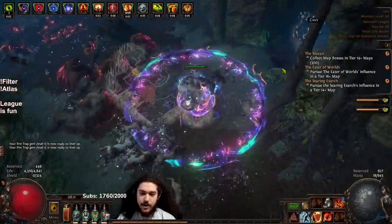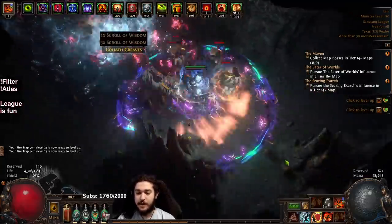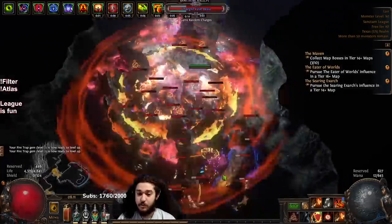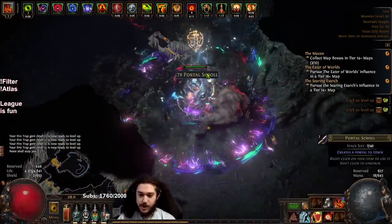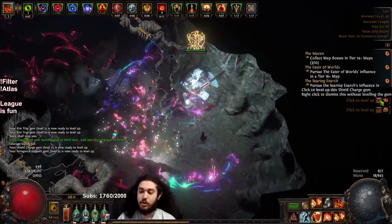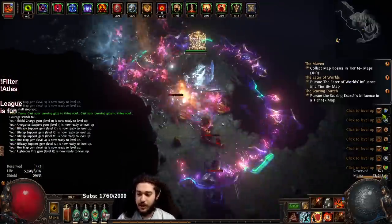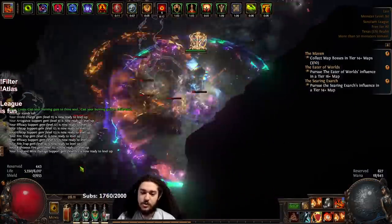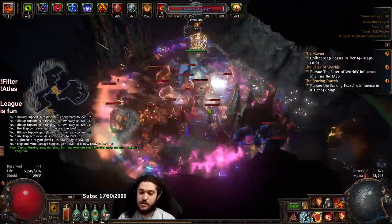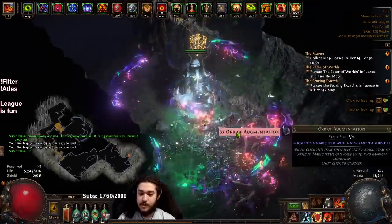Unfortunately, as a lot of people would have predicted, Righteous Fire at least at the content level I'm on doesn't really feel amazing for the league mechanic. It's not hard to get to floor three, but the problem is I'm running red tier maps on a four-link so my single target suffers. And the issue — I'm not saying they need to change anything, just sharing my thoughts — is that you literally cannot die in that league mechanic. Because you can't die, there's almost no reason to build super tanky like you normally would for mapping or bosses.